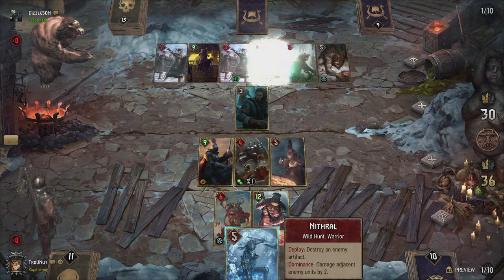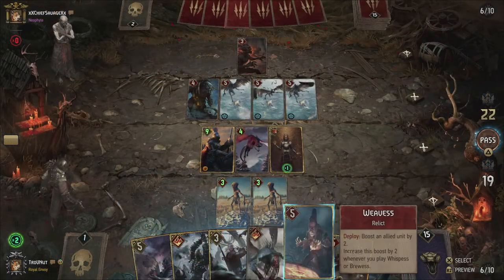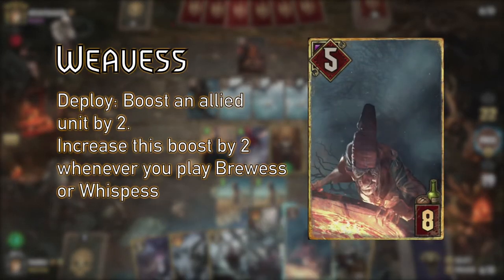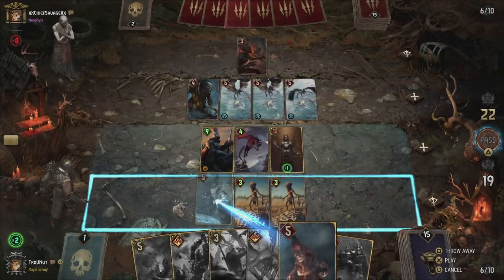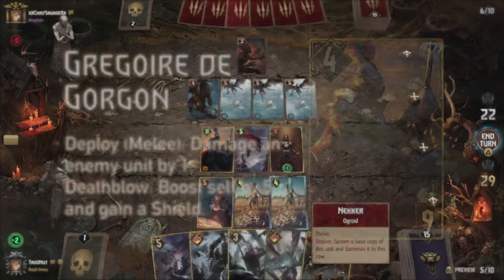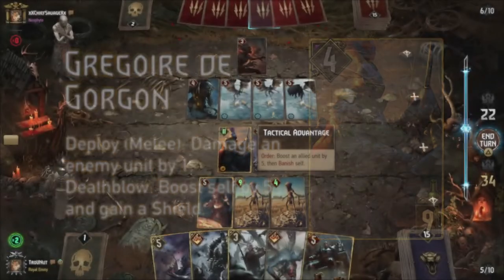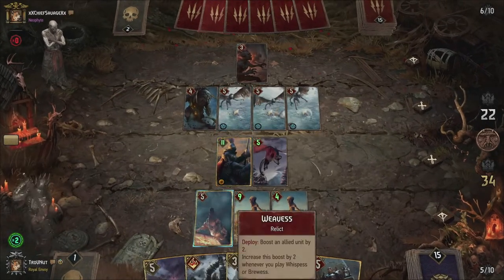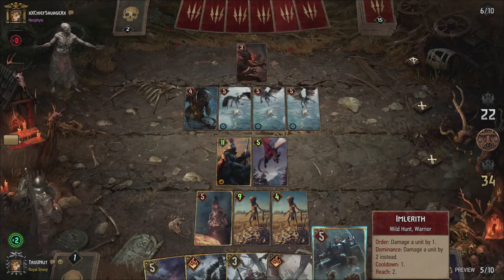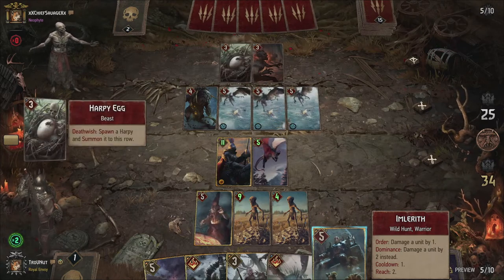But on to boosting. Now that we know how to keep the opponent down, we also need to mitigate any damage we receive and keep that dominance going. Weaves is the counterpart of Whispass, so she can boost a unit by 2, 4 or 6 depending on the other witch already played. Although Shupe is usually better as a damage dealer, he can also boost units as well, so you'll often have to make a judgment call with him. Grégoire de Gorgon is a new Crimson Curse addition that deals 1 damage to an enemy unit — not much on its own, but if he kills something with that 1 damage, he boosts himself by 5 and gives himself a shield, netting him 10 points in total. Combine this with the damage you can already do and you can almost always set up an enemy unit to only have 1 power left. Parasite and Hideous Feast can both provide some extra boosting as well.